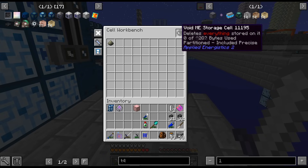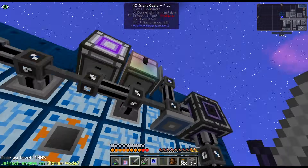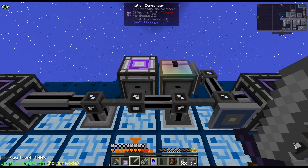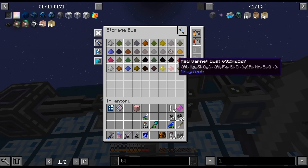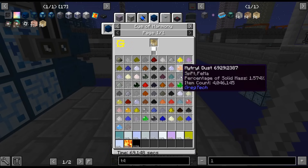And I'm going to void it with this void storage cell and I have to list everything, otherwise it'll void random stuff. We don't want to do that. So basically I have it listed, but I think maybe I'll just go off here.